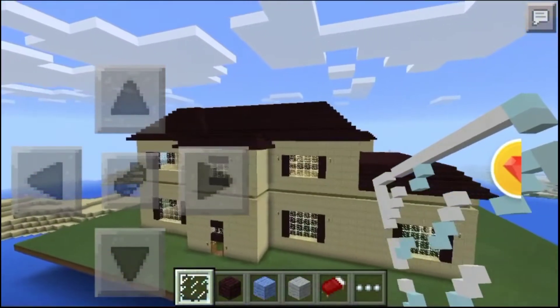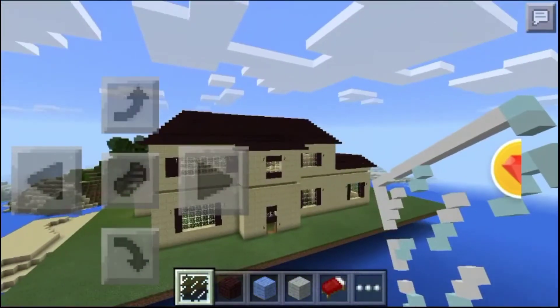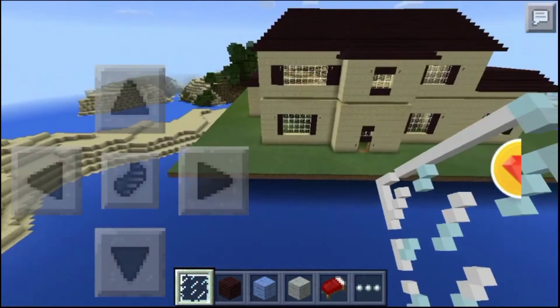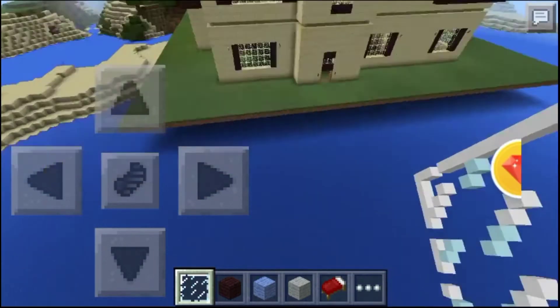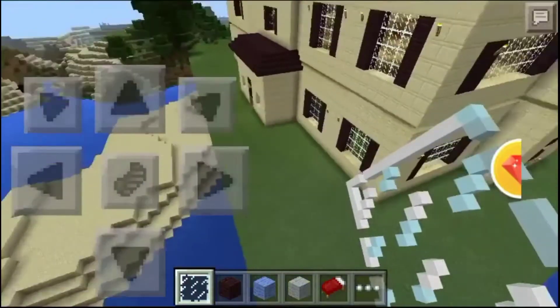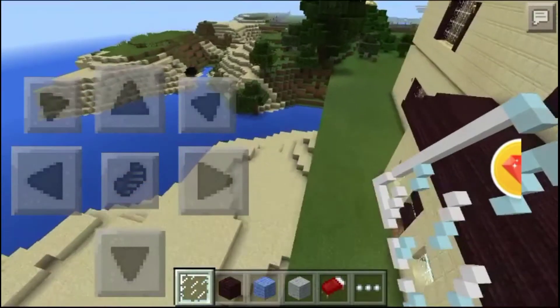This is the mansion that we built in Minecraft Pocket Edition. Here's the look from the outside of the mansion. I guess we built it in 2016. At that time we were so young — we were kids — and we used to put in a lot of hard work. This is the outer look of the mansion.